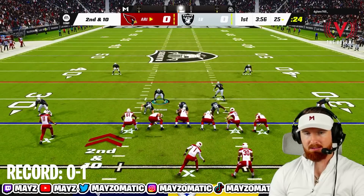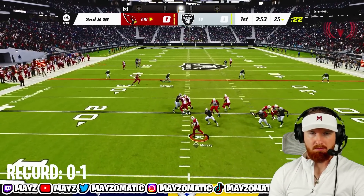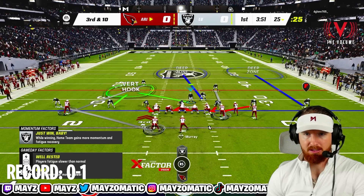Second and ten — we're gonna pass commit. Looks like my opponent's dialing up some hot routes — corner out. Pick it off! All right boys, that's what the defense can do.